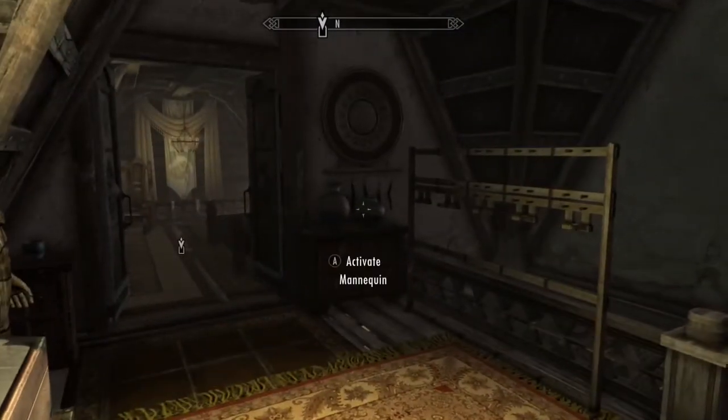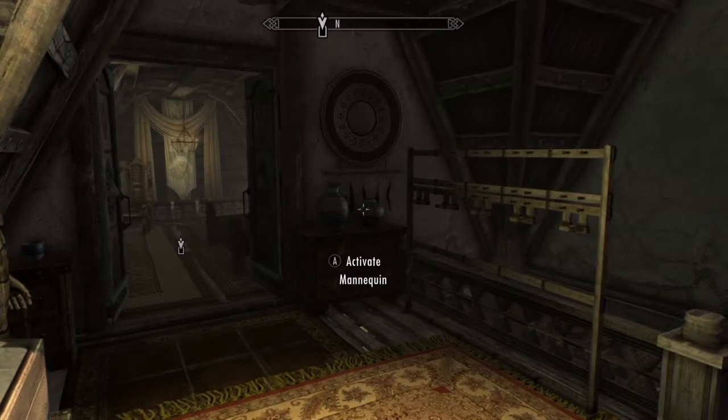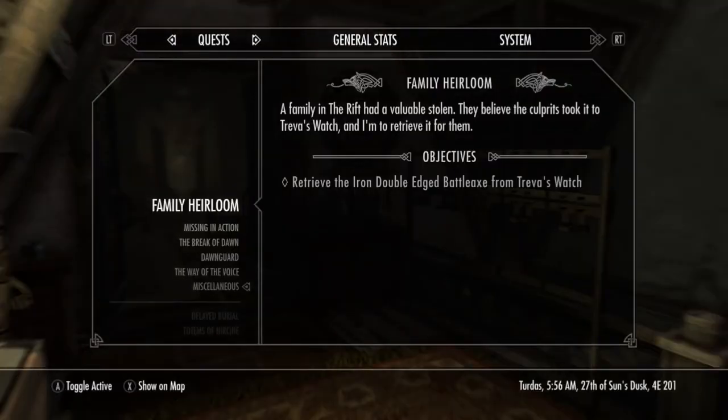There's another mod about the enchantment table that brings out more enchantments than the vanilla game. Download them all — Apocalypse, Ordinator, and there's one called Aurora: Standing Stones, which gives new effects from the standing stones. Enjoy the video! Thank you.